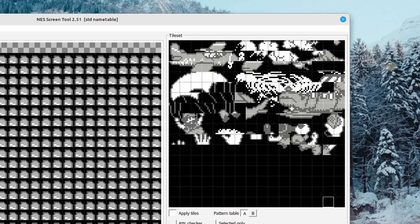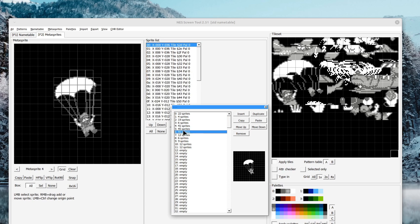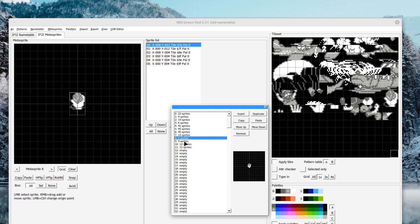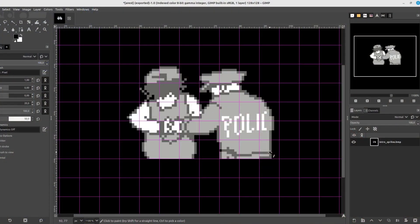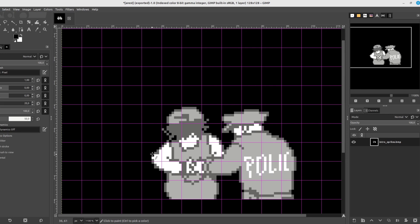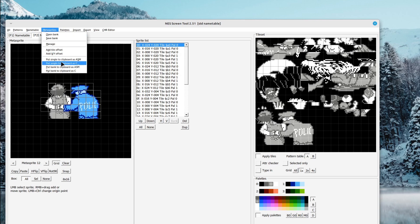I also had to create a meta sprite bank for the cutscenes, which apparently I didn't have before. This way I could preserve the original pictures and easily export them as assembly code for the cutscenes. Then I just drew this picture where a policeman is busting our main guy. Since I'm going to draw this with sprites only, this picture could not be wider than eight tiles.